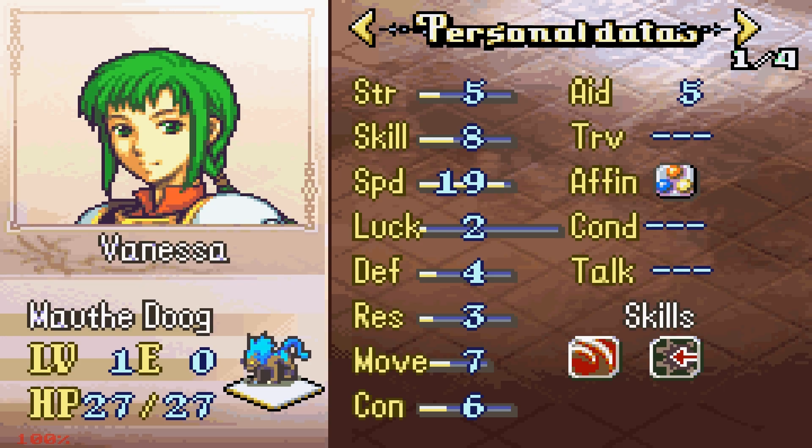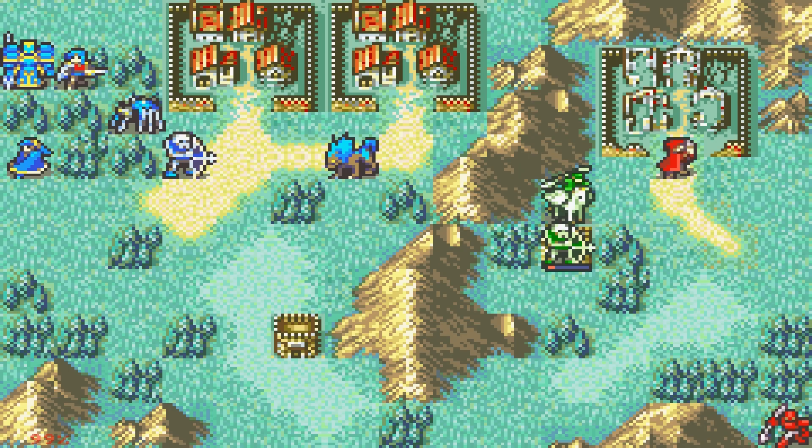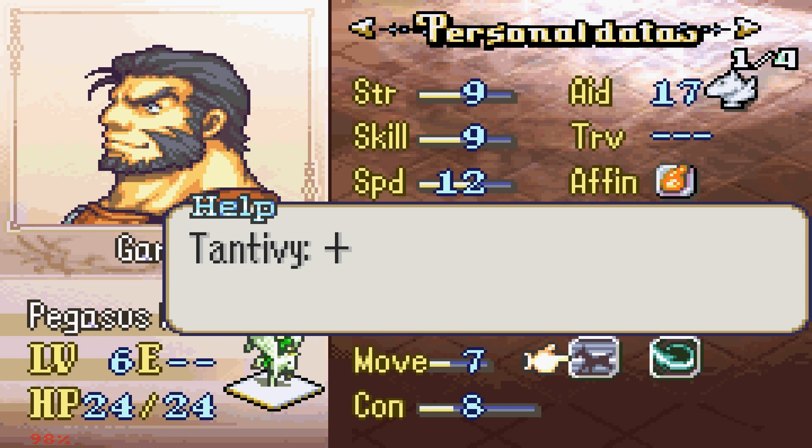He's really good — as good as an Archer can be. And Vanessa is apparently a bad boy type, with 19 Speed — Jesus. Fire Fang has a little bit less Might than usual but pretty good hit. Her personal skill is Strong Riposte: when under attack, deals plus 3 damage. Not a bad personal skill, not the best she could have had, but at least she's fast. Then we got Garcia who's a Pegasus Knight, with Tan TV as his personal skill.